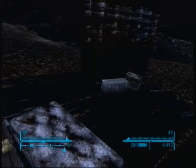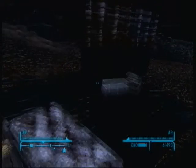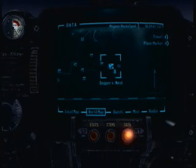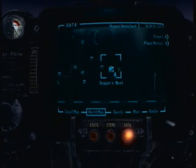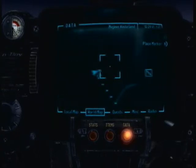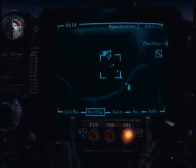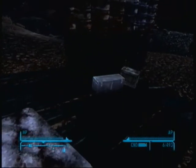Hello there and welcome to another of my Fallout New Vegas Weapon Guides. Today we are here at the Sniper's Nest just to the west of Cottonwood Cove to get one of the best sniping weapons in the game.